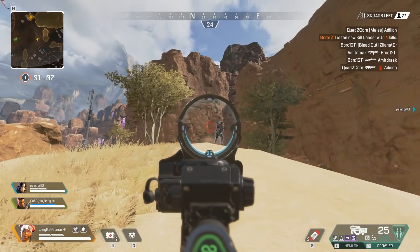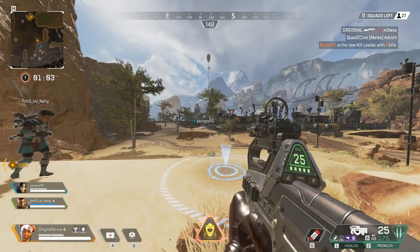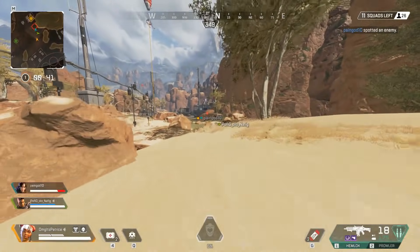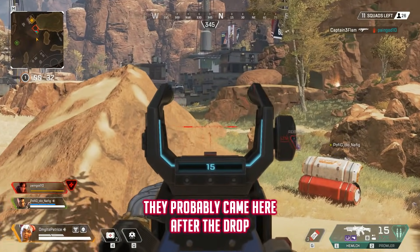In end game it's more useful to use it as bait. If you can't find the last squad or two and you're in the small circle, you can just randomly call a care package in to draw some attention. I would also recommend getting some high ground and waiting the enemy out — if they get baited and try to loot the package, you can cover them with grenades or Gibraltar's ultimate for easy kills.